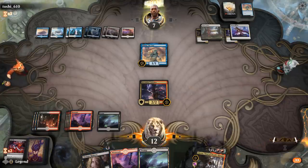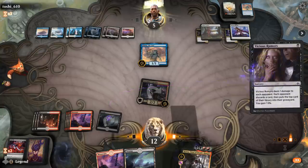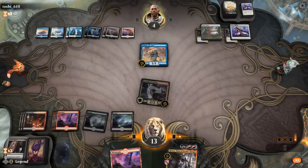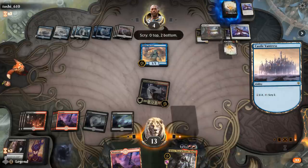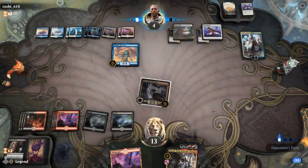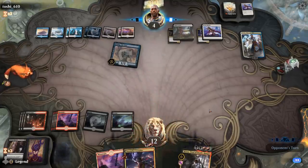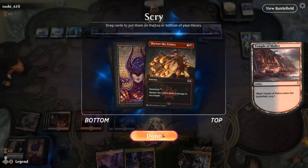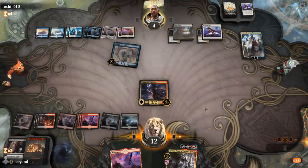Now they might have a removal spell stranded in hand so we'll Drillbit — take a Prison Realm and play Crusader. Then I'll hold the Rumors and next turn maybe get rid of an extra card they draw with the Crusader. Crusader plus Rumors is synergistic because even if they're empty-handed on their turn, they'll draw cards that we can make them discard. They'll be able to scry with their Castle. They're down to four, so not too far off getting burnt out.